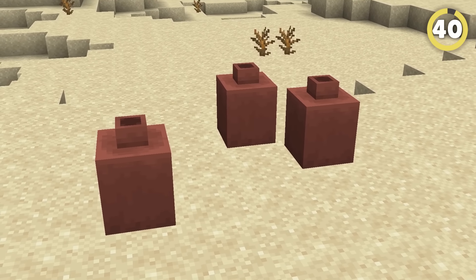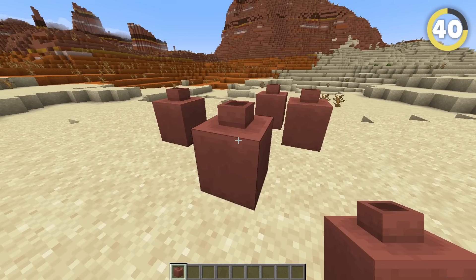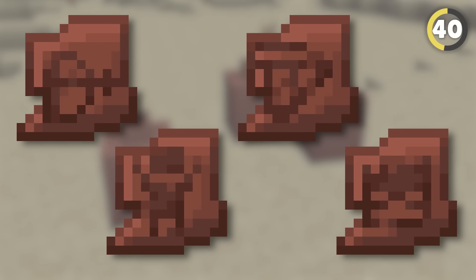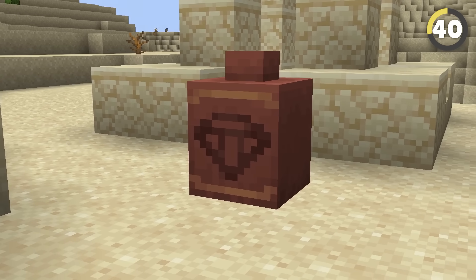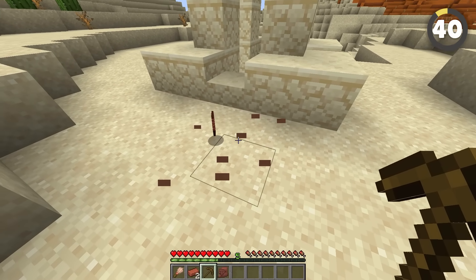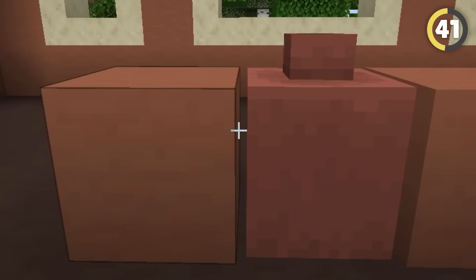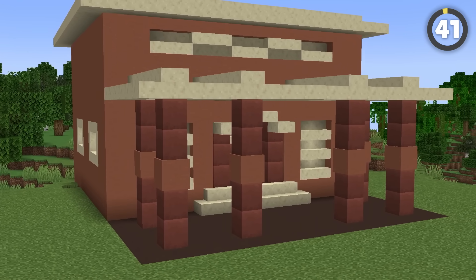We also got a new decorative item called the Decorated Pot. It doesn't exactly do much, but it actually looks pretty cool. You can craft it with four bricks in a diamond shape, but if you replace any of these with one of four types of pottery shard obtained from brushing suspicious sand, one side of the block will have a picture carved into it. This block is super fragile and will break into pieces if you hit it with any tool. They're just a little smaller than a regular block, allowing you to make some pretty cool patterns and pillars with them.